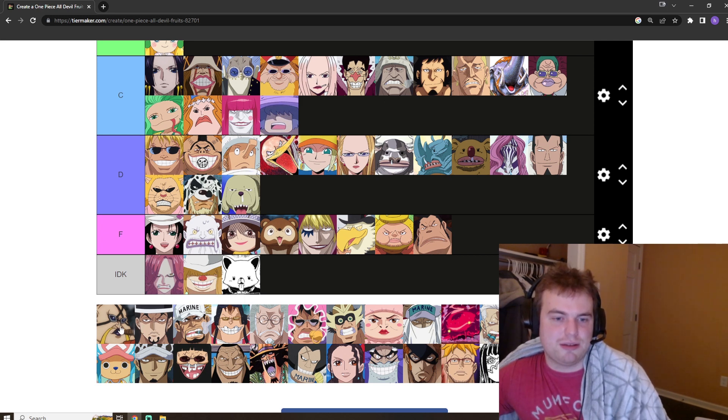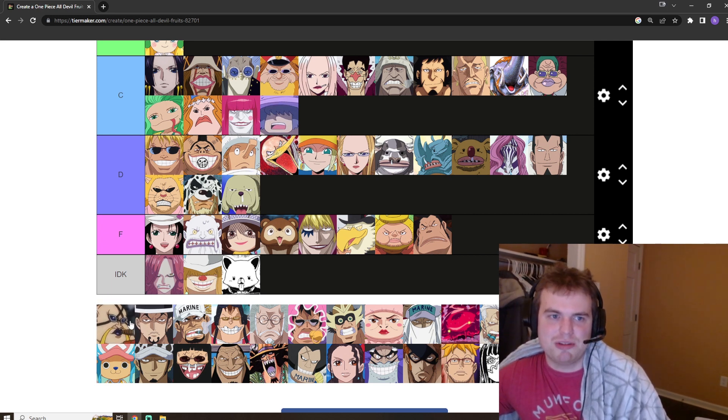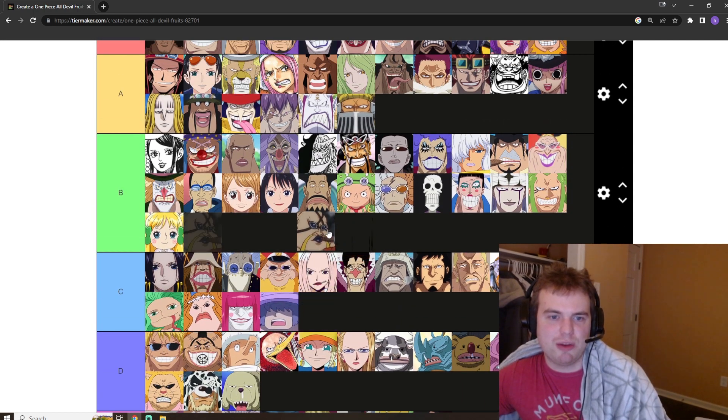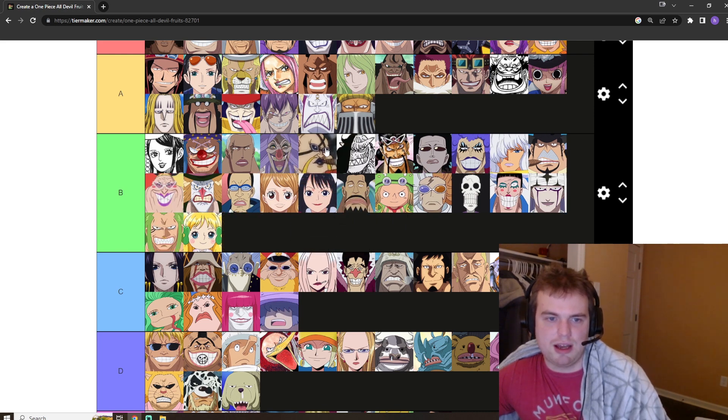Queen has the Dinosaur Ancient Zoan. It's strong — he can't fly like King, so it's not as good as King's. But in terms of just raw damage output it serves you really well. I'll put it here, maybe here.